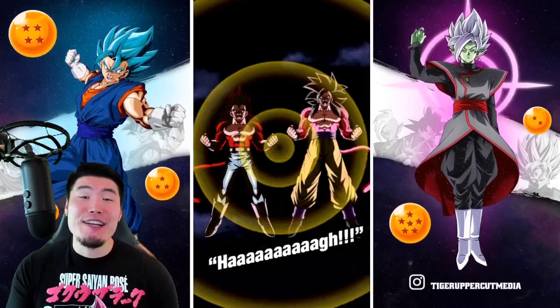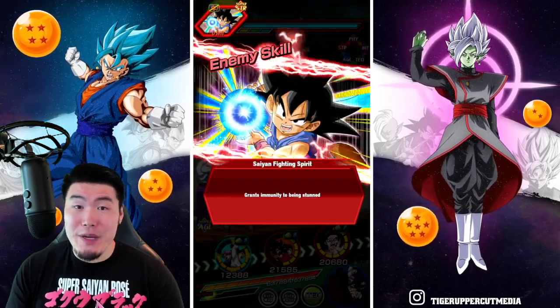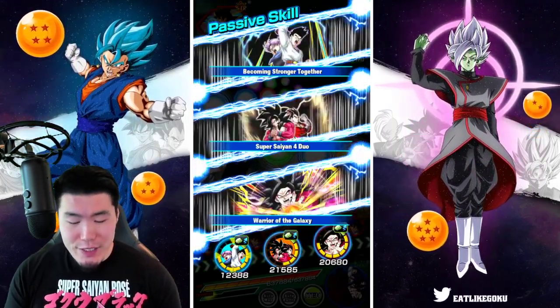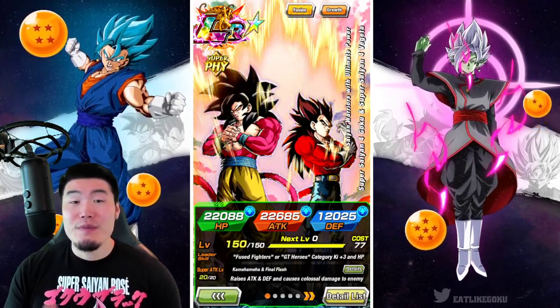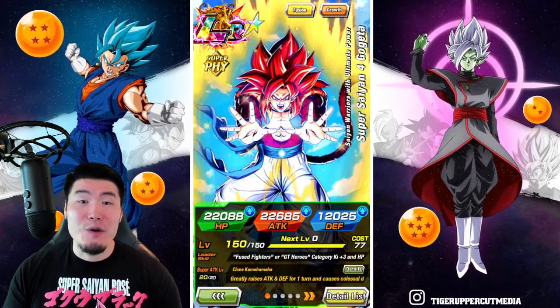Hey, what's up guys? Welcome back to another Dokkan Battle video. Today we are going to be showcasing the new and improved GT Heroes team featuring the Fizz LR Super Saiyan 4 Goku and Super Saiyan 4 Vegeta slash Super Saiyan 4 Gogeta.